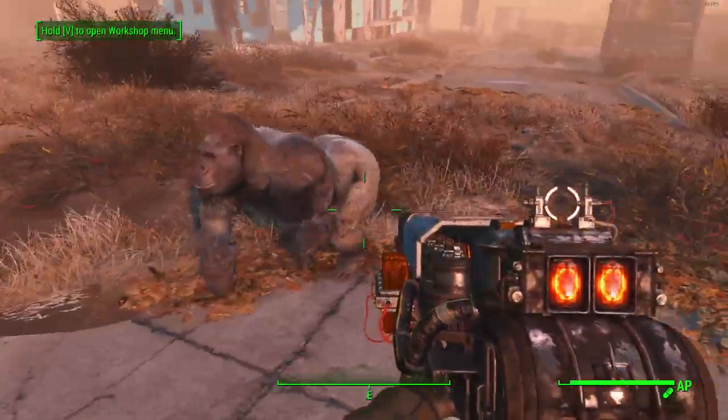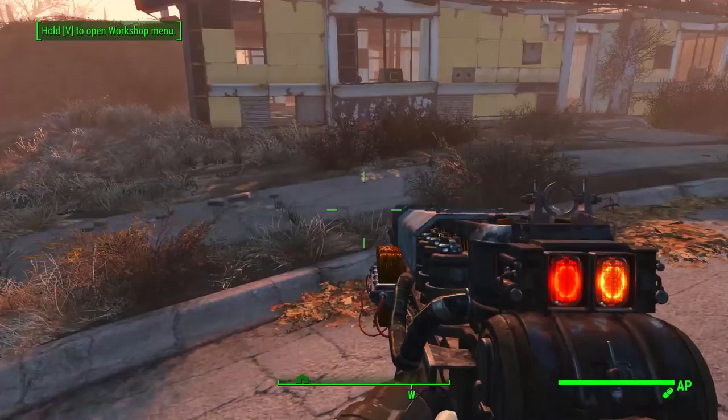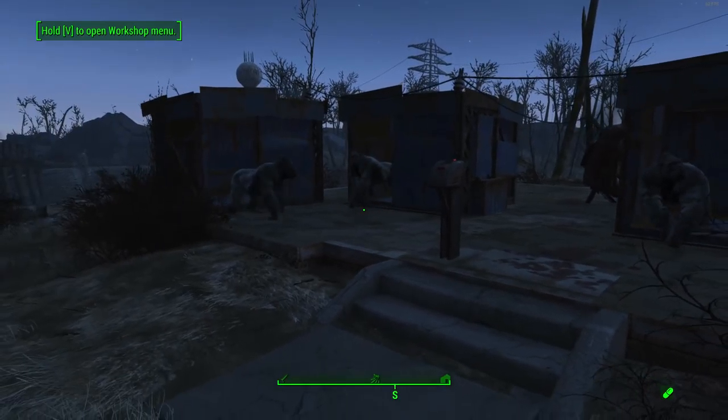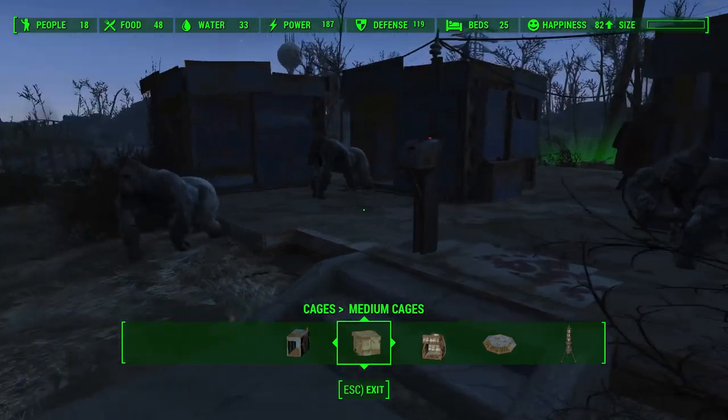You can have the gorillas roaming around your settlements as tamed creatures. They provide 10 defense per gorilla for your settlement, plus happiness as well. It's just awesome — definitely a pretty cool secret that I didn't know about until that Reddit post.